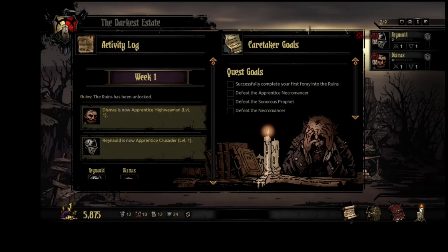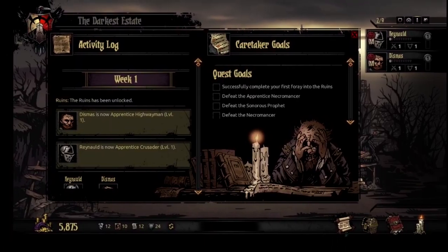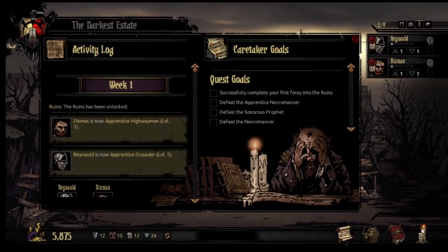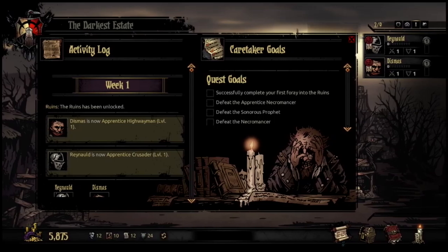Now that I have actual borders on the window, the resolution looks better. I don't know what Darkest Dungeon is doing here. My window that I'm looking at and playing on looks totally normal — it's for some reason the resolution output into OBS that's an issue. So if you're going to stream this game, that might be a problem. But otherwise, playing it, I don't have any issues.